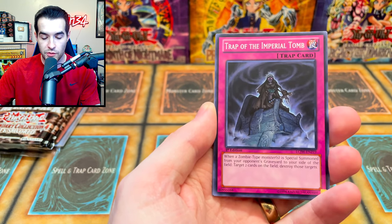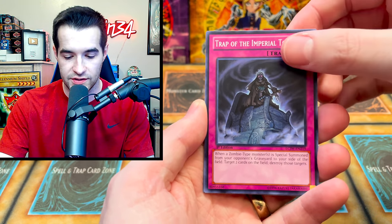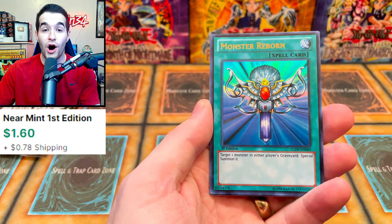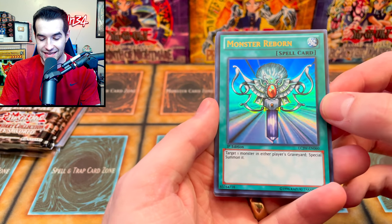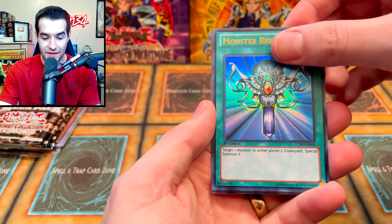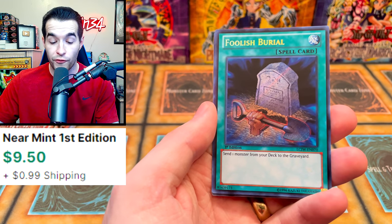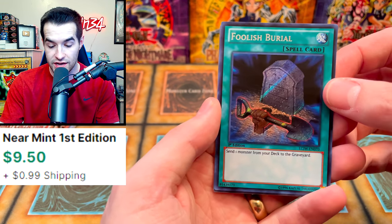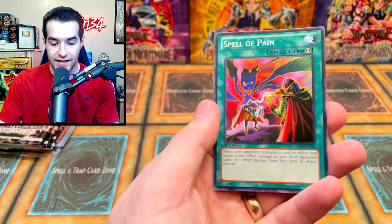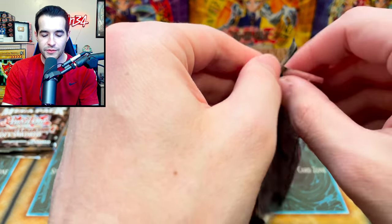Vampire's Curse, Trap of the Imperial Tomb. By the way, if you have any mystery boxes or legendary collections and want to sell them to me, hit me up — that would be great for videos. Dark Ruler can be a little weird to find sometimes. This should be an ultra — Monster Reborn! That's a nice card, worth a few dollars even as an ultra rare. And then Foolish Burial — a very good one — as a secret rare too. I think the highest rarity of this is a super out of Turbo Pack.